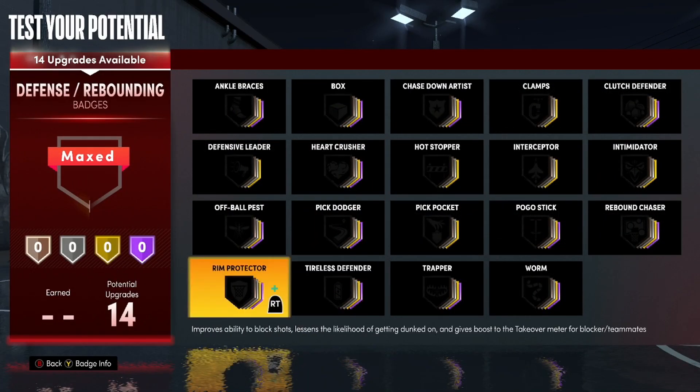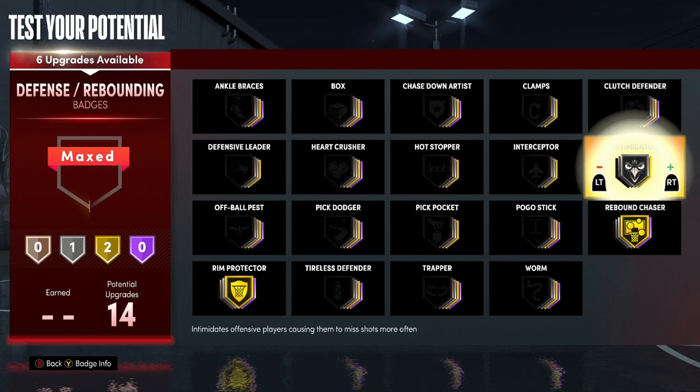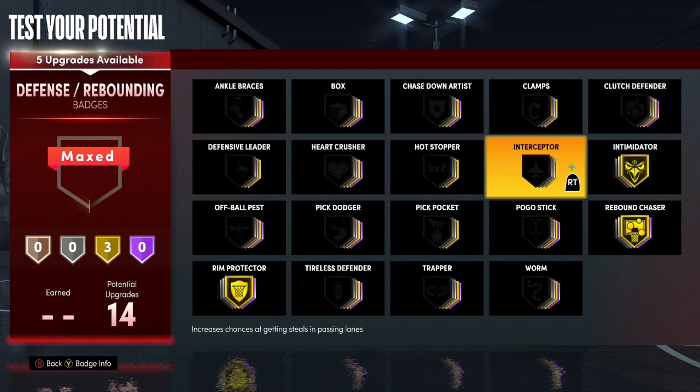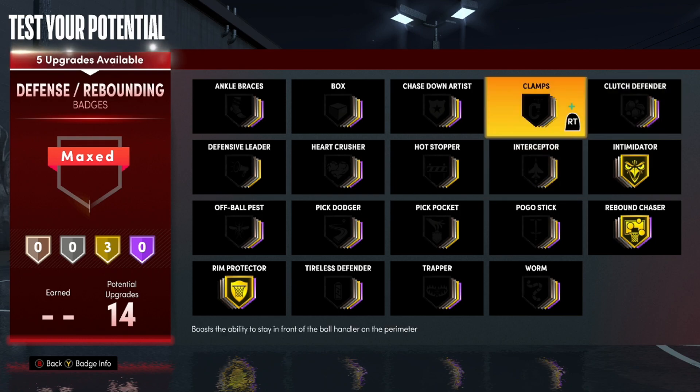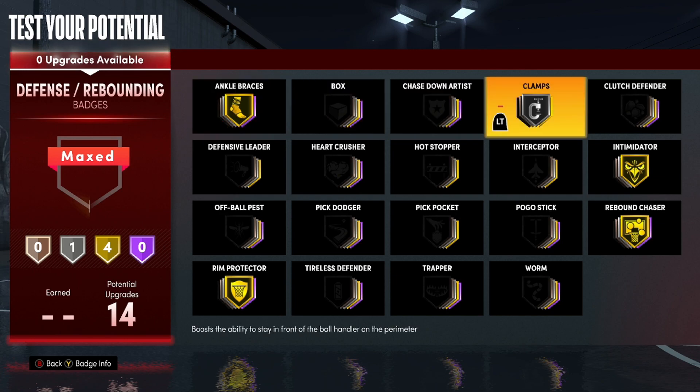If you're playing the three in the park, do not play center with this build in the Rec — you can play the four, just do not play the five. For defense: Interceptor — we don't have enough badges to spare, but with that high steal rating you'll be straight without it. Clamps — there's not a huge difference between bronze and gold; the big jump is from gold to Hall of Fame. We're not going all the way to gold just to save badges for other big man badges. Ankle Braces on gold — you don't want to get ankle-broken on the court. Hall of Fame if you can.